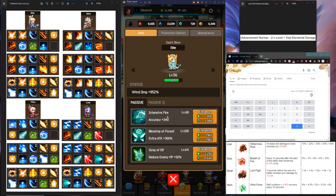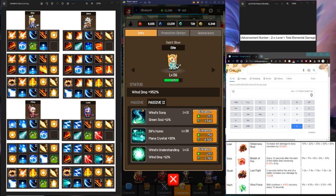That said, focusing on Elf's Heim and Son of Elf will get more and more expensive. So when it gets to a certain amount, you see Intensive Fire is relatively cheap — I've been leveling Intensive Fire a little bit just to get my elemental damage up, and its accuracy is good. So besides Son of Elf and Elf's Heim, you're going to focus on Blessing of Forest. When Blessing of Forest is cheap compared to Son of Elf, put some points in there — same for Intensive Fire.